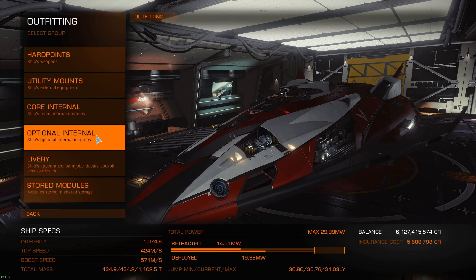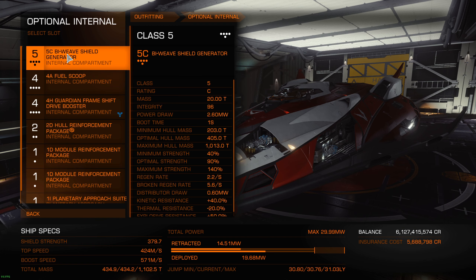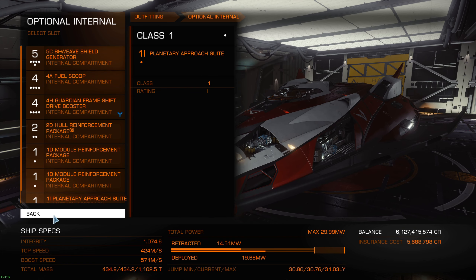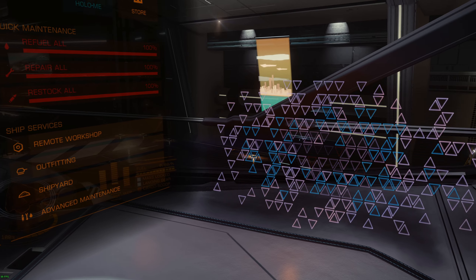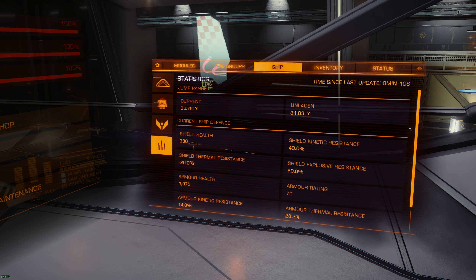Let's go to outfitting and see the optional internal. Right now I have a normal 5C bi-weave shield generator. Let's go to the ship panel here and you see the shield resistance. Shield HP 380, kinetic resistance 40, thermal resistance minus 20%, and explosive resist 50%. So these are the default values.